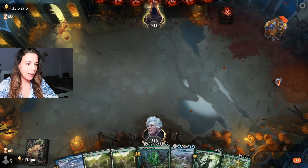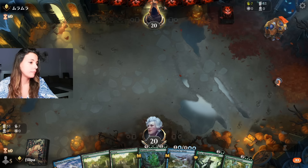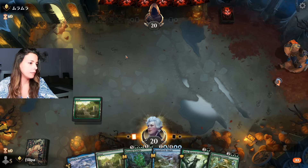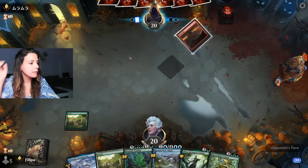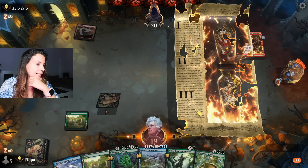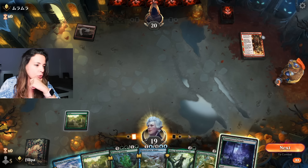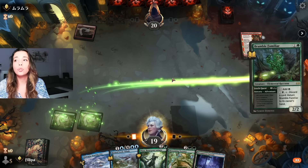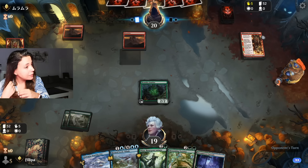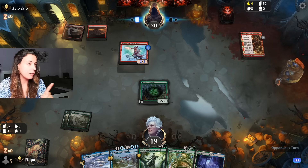Game 1 - this is an easy keep. We have some ramp, we have Nissa, we have a big whale. Our opponent is already mulliganing, which works for us. We start with a Forest. Okay, at least we are on the play. We're going to cast a 2/2 Bramble Familiar that will hopefully give us mana - knowing that red players do like to kill things. So far so good - no removal, that's great. We have to take some damage, but that's fine.